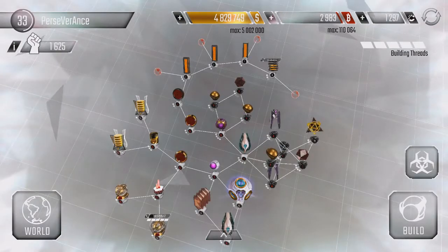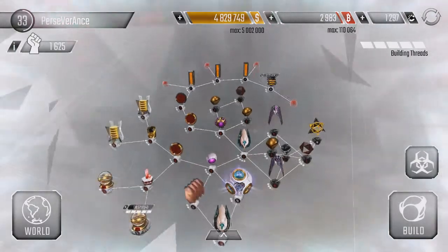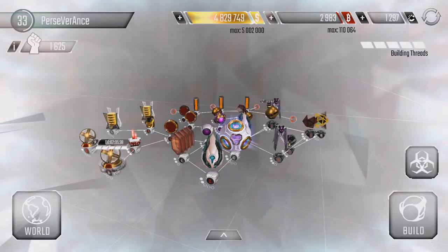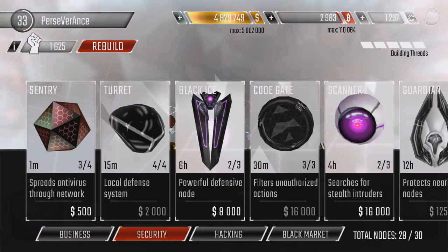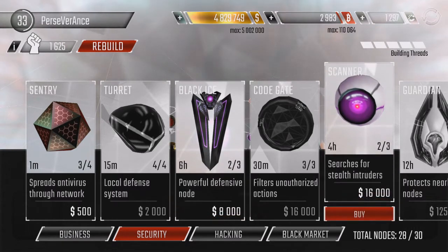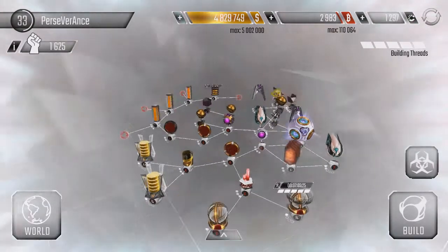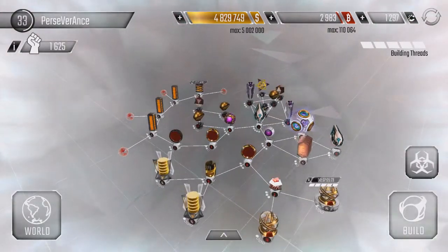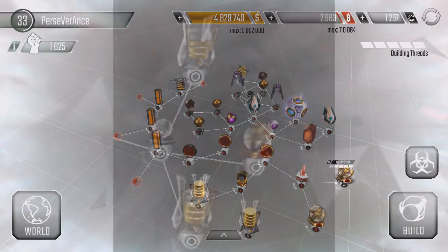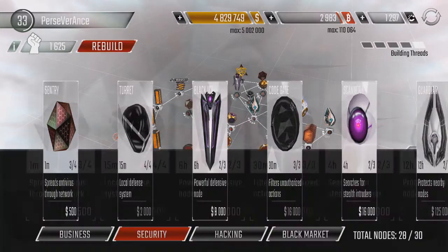All that talk about upgrading my programs, and I actually forgot I have the level 10 core. So that means I actually get two new nodes, which is pretty interesting. What I get is an extra black ice and an extra scanner. The scanner can't hurt — it's a really good choke point. So I'm definitely going to go for the scanner, and it will actually allow me to make my network more like an obelisk network that I looked at in the last episode.